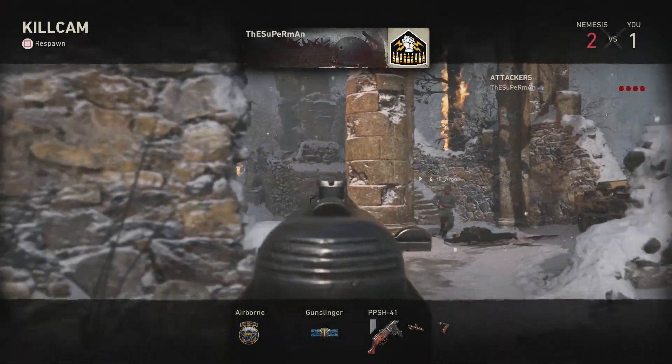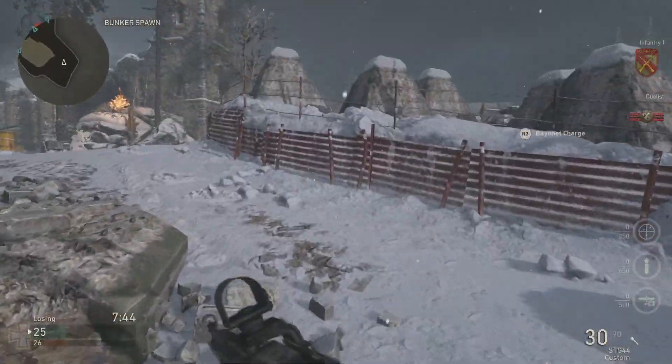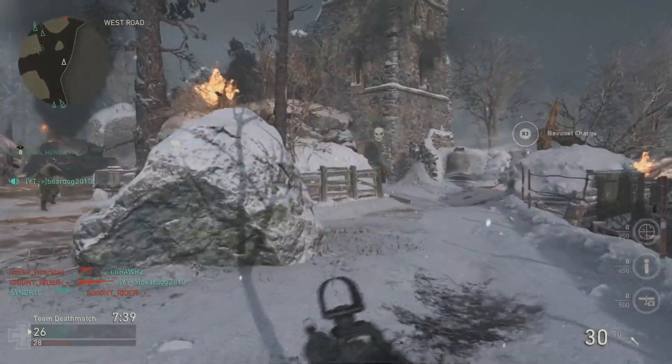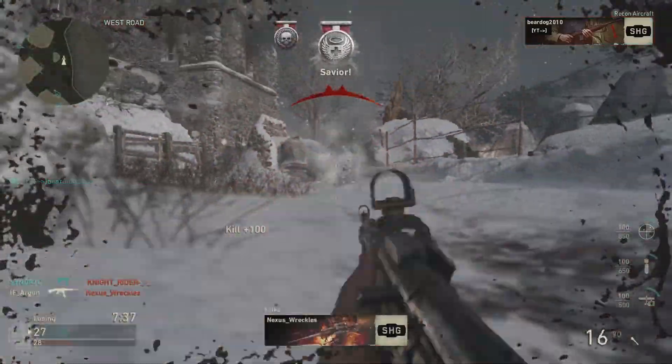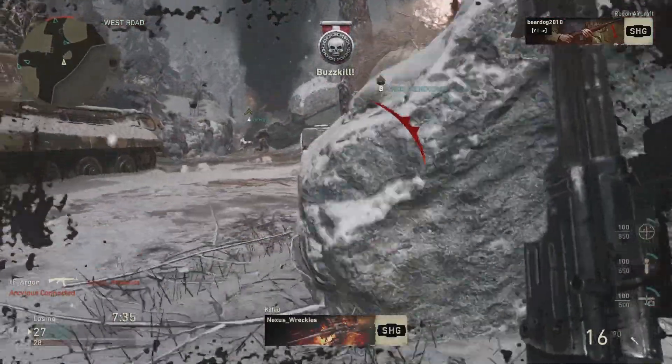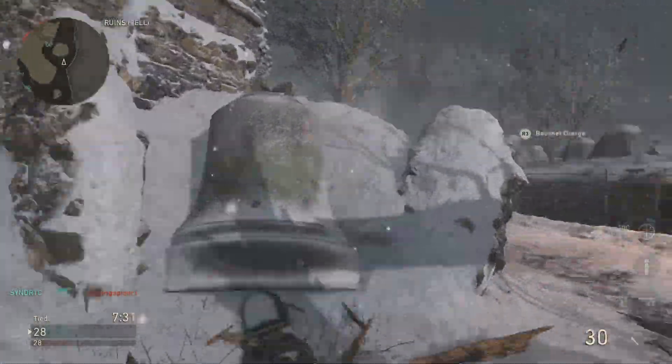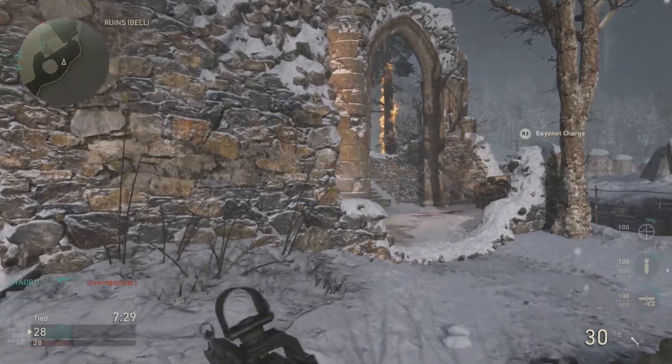That's all the testing I did — just on the PPSH and the M1941, which is all I had access to. But yes, quickdraw definitely does something. There's just less of an effect on the M1941 than on the SMG, so take that into consideration when setting up your weapons.